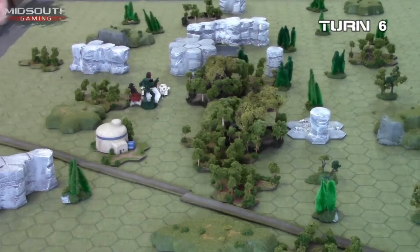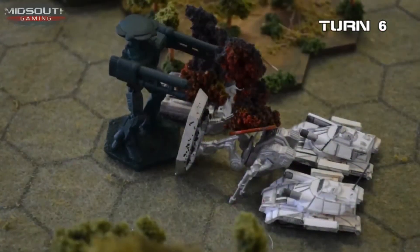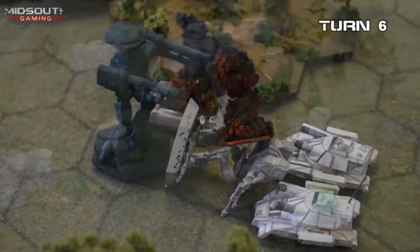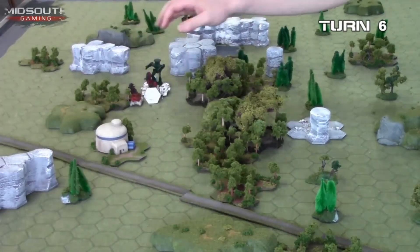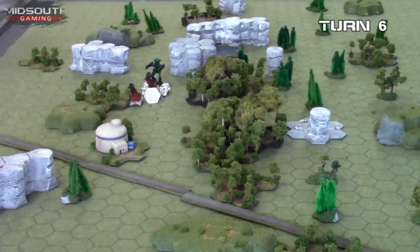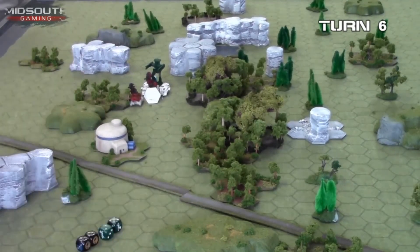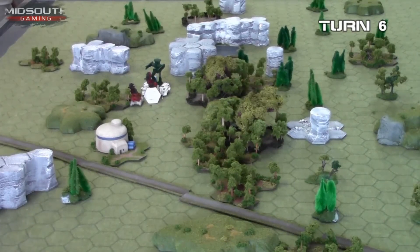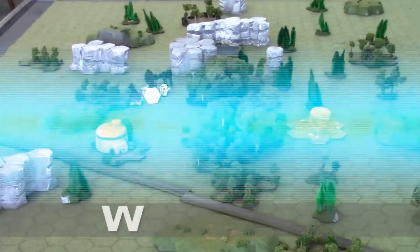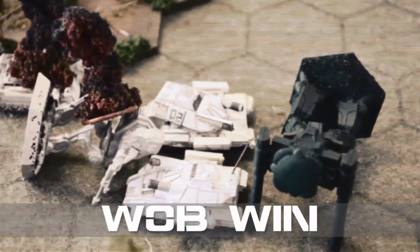With the Rifleman 2C relatively unfazed and his buddy having taken significant hits, it's looking grim for the Word of Blake. They've got a three-story monstrosity right in front of them and a tank that is turret-locked and can only fire its munitions-based weapons. The Rifleman 2C jumps around to the back arc so the primary tank can't fire at it. But the secondary tank pans its turret and, just as the Rifleman 2C is landing, takes a snap shot with the Gauss rifle and takes its leg off — the final shot of the game, giving the win to the Word of Blake.